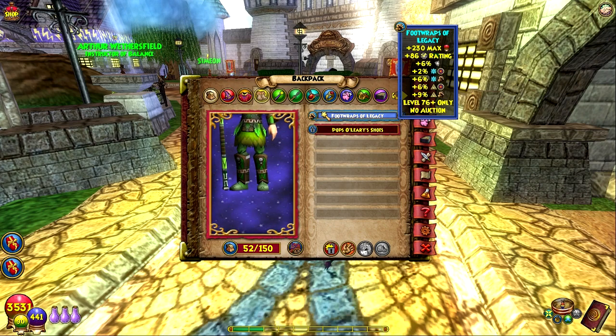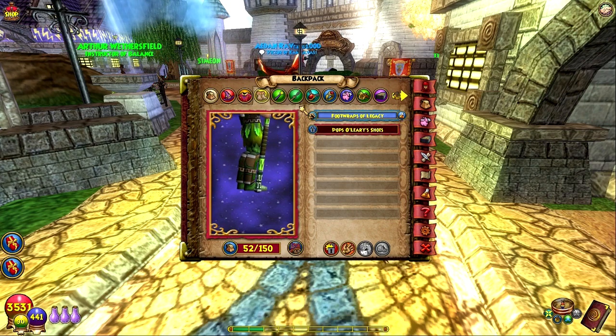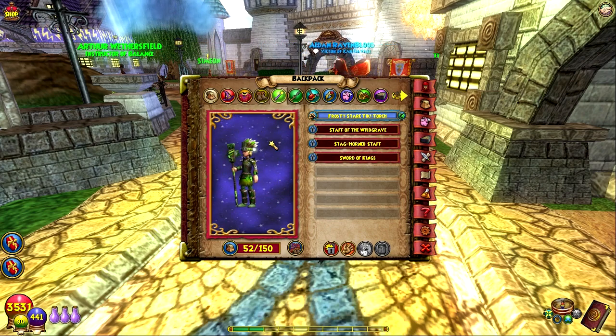The boots are the level 76 crafted boots that you craft in Avalon in the Wild from a leprechaun — I forgot his name, but I think the boots might be from Dundara. Anyway, these are from Avalon — some of the best overall for critical block, resist, damage, and health. Very important.